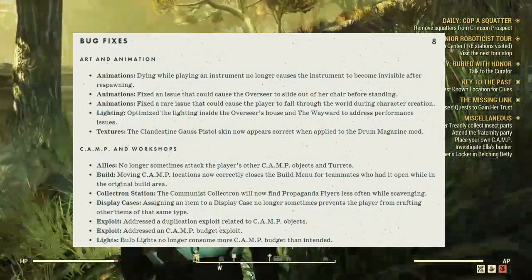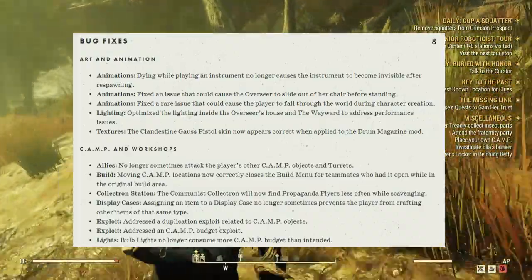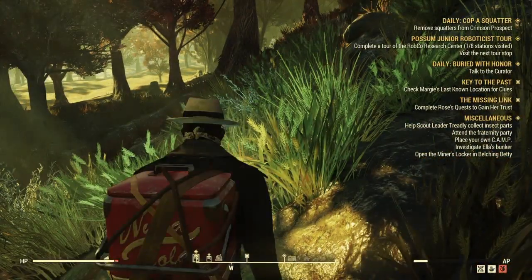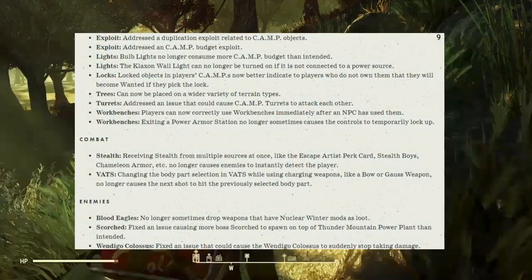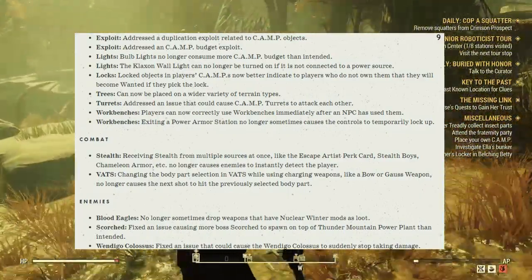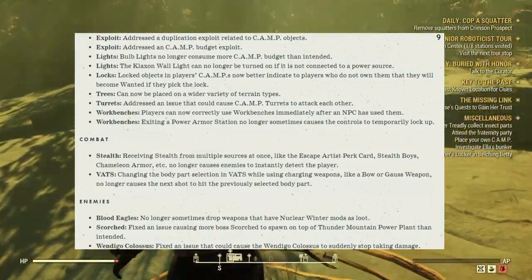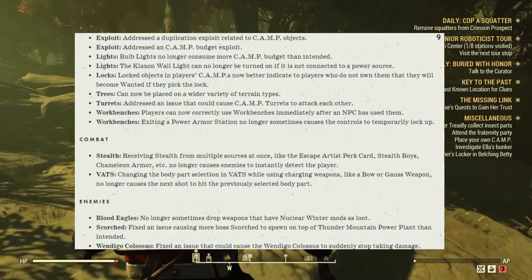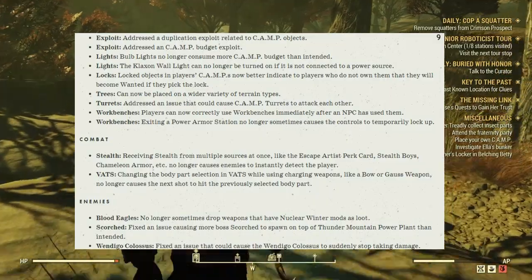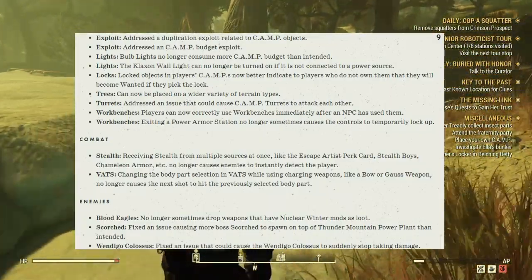Lights: Bulb lights can no longer consume more camp budget than intended — so when you log in, you should have more camp budget. The klaxon wall light can no longer be turned on if it is not connected to a power source. Locks: Locked objects in player camps now better indicate to players who don't own them that they will become wanted if they pick the lock. Trees can now be placed on a wider variety of terrain types. Turrets: Fixed the issue that could cause camp turrets to attack each other.